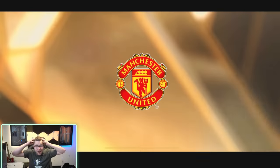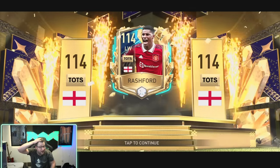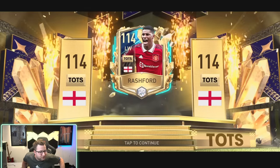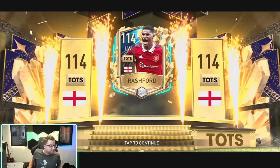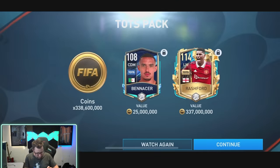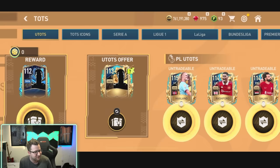I got a player. Oh my gosh, no way! Oh my goodness. Are you actually kidding me? We got Rashford! No actual way. Holy. That is literally the best pack you can ever get. There is no way that just happened. You just witnessed history. That was in the 20-point pack. There's no way. And a new animation for it too.